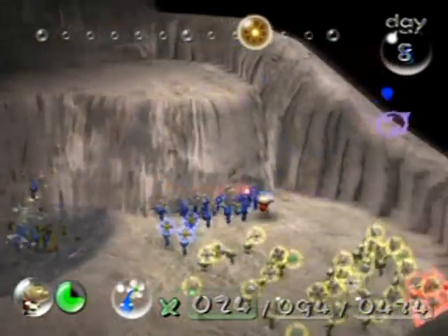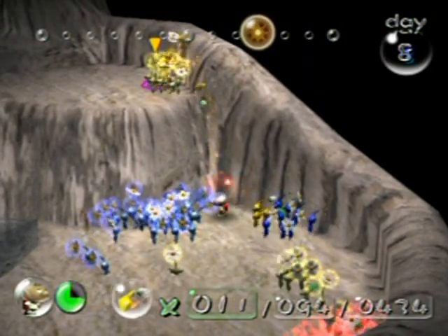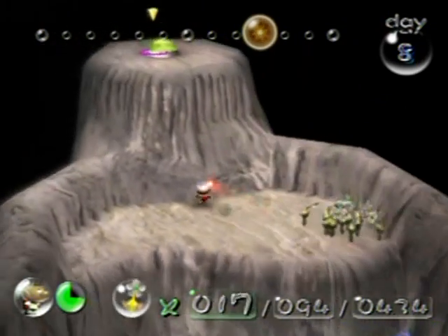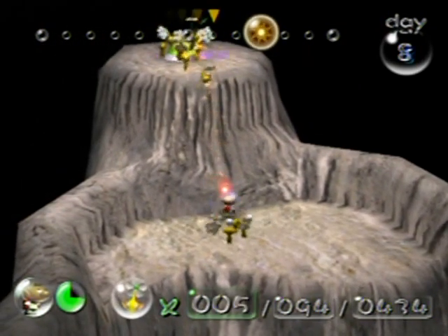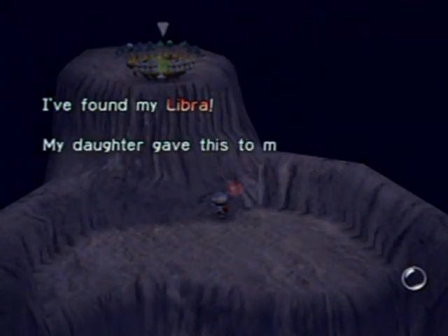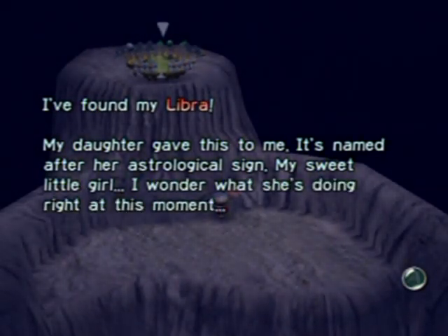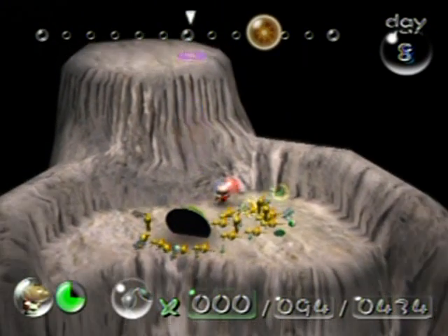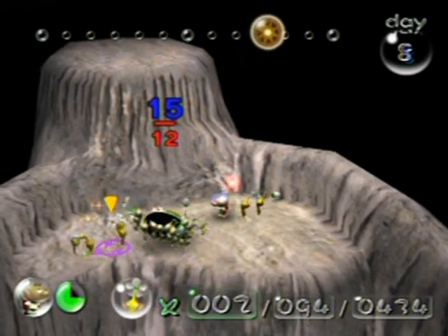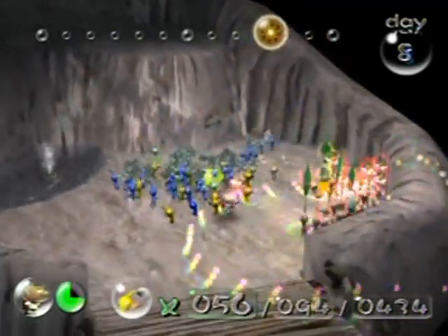Good timing — get some blues to attack this geyser and free it up. Grab a bunch of yellows and throw them up on this ledge. This part is really annoying to get — use the geyser to get up here. There is the part I need to get — this is the Libra, I think. The log reads: 'My daughter gave this to me; it is named after her astrological sign. My sweet little girl — I wonder what she's doing right at this moment.' Now they're going to fall off the part but don't worry, they'll go right back on it.